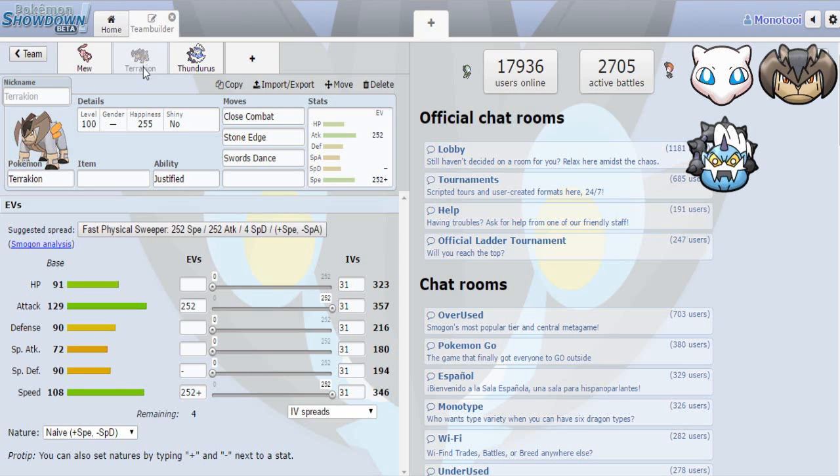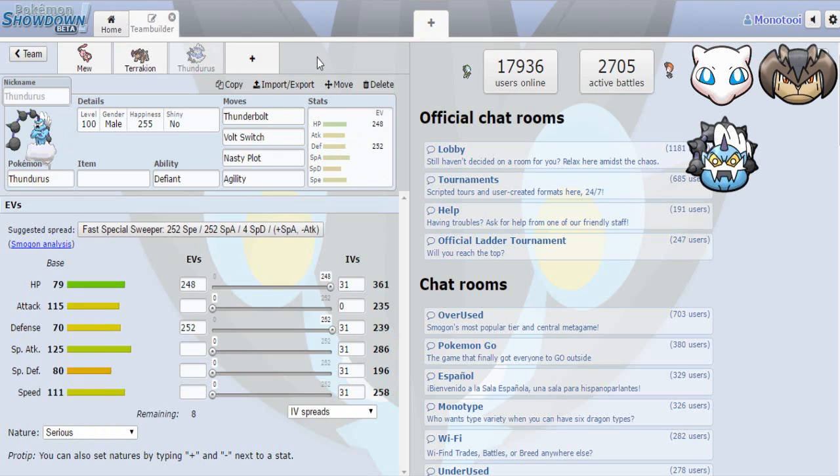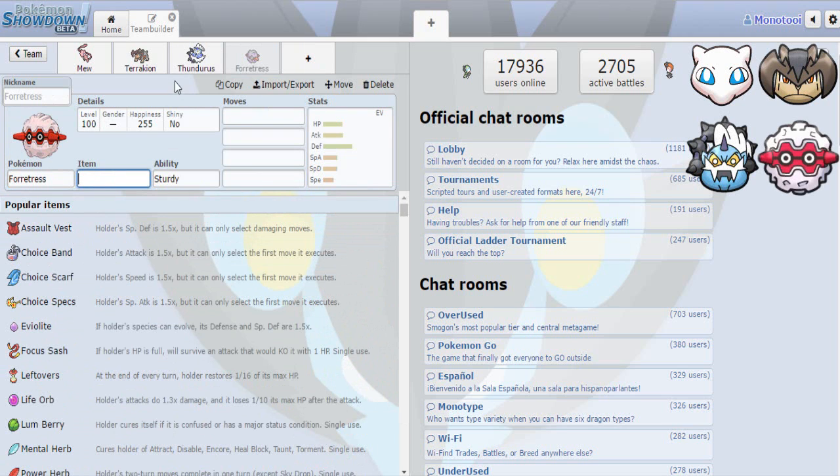At this point: Mew was 18 million, Terrakion was 15 million, and Thundurus was 17 million — so I'm starting to spend relatively heavily, but we still have a decent portion of our budget. Looking at my team, Mew likes having other hazard removers so it doesn't want to be locked into the Defog role. I'm also lacking hazards. I like to have all forms of hazards on my teams as well as a spin blocker. So I'm looking to get my hazards up, and the thing that was probably best for me — which I'm very glad I took because it wasn't coming back to me — was Forretress.